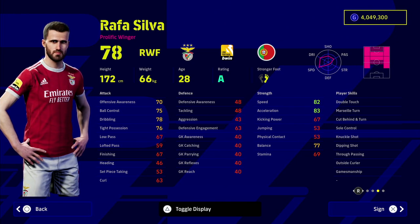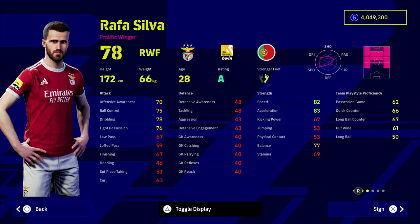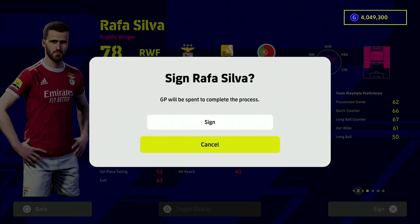He is only 51,000 GP. He can play in a multitude of positions, he's on A rating this week, he's got unwavering form. He's a right footer but he can play either foot because he's got medium pass accuracy. He does need a bit of play style proficiency, but for 51,000 GP you can get him and train him up.